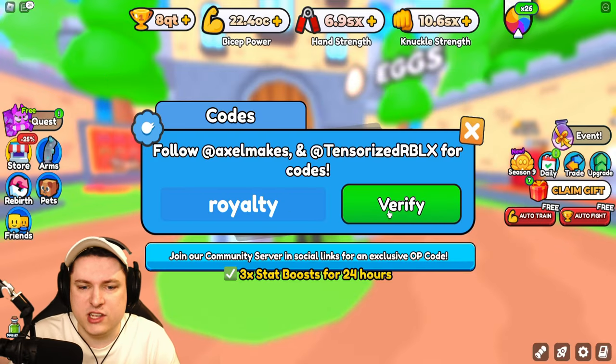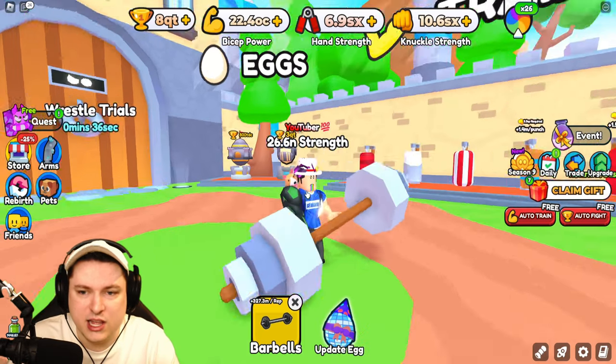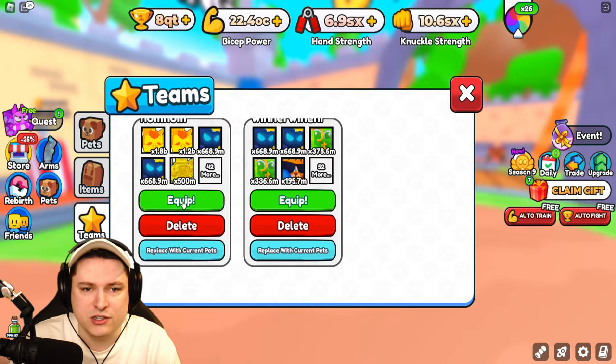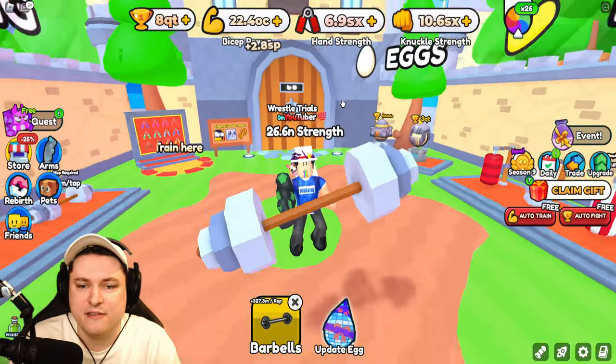Use the new code 'royalty' for a 3x boost for 24 hours. There's also a 5x event still running for a whole week, so combining both boosts you're going to gain absolutely tons of power. I'm definitely going to equip my pets and train — you can look at 2.8 sp every single time I do this curl, which is absolutely crazy.